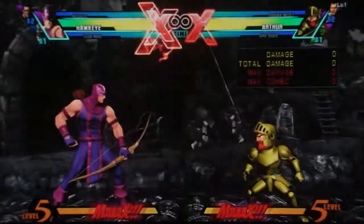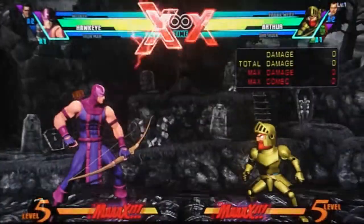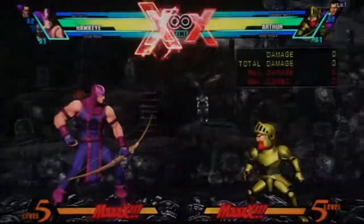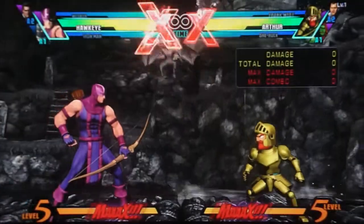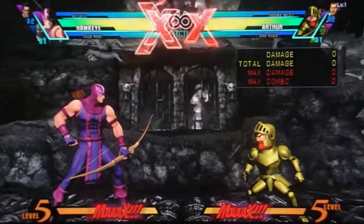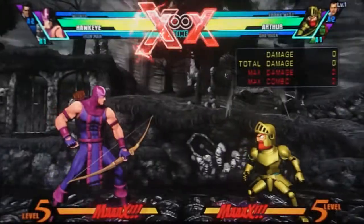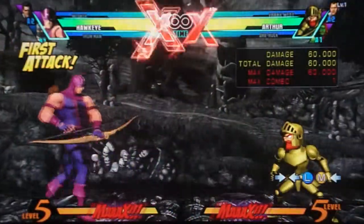Next up on our tutorial list is Hawkeye. Obviously, best known for his zoning. He does have some decent pressure and good mix-up options. There are far more effective options if you're looking for a rushdown character, but he does have them, so you don't have to think of him as just a zoning character. He does have other options.